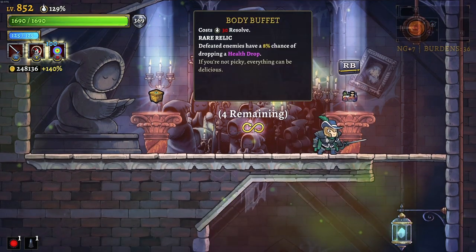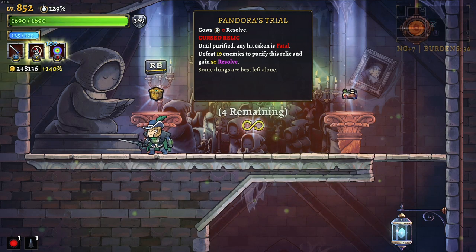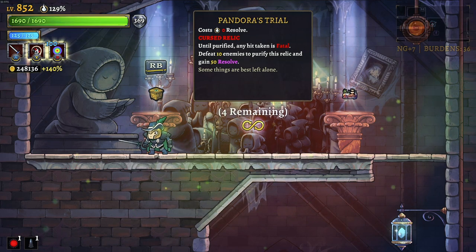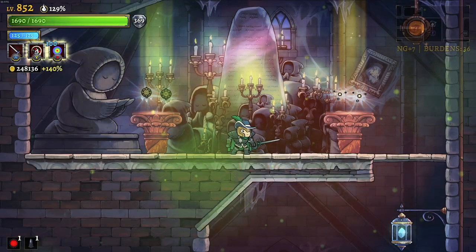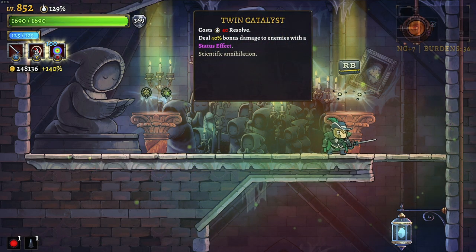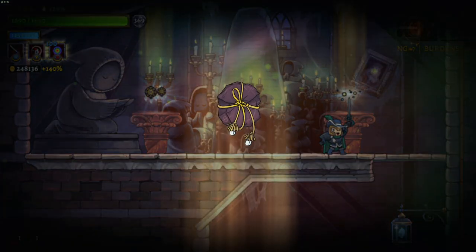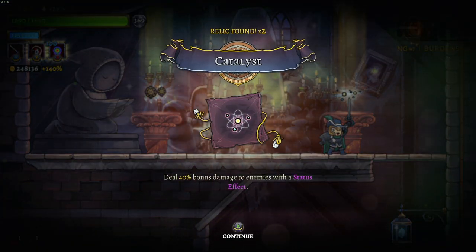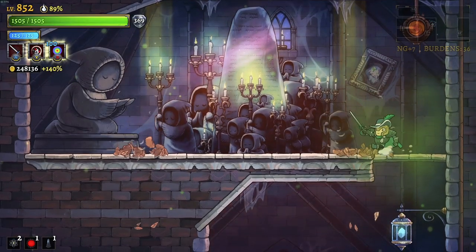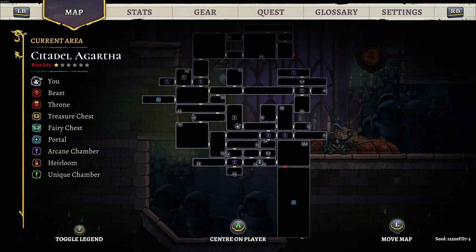Ooh, defeated enemies have an 8% chance of dropping health - that could be phenomenal. That could also be really good as well. I'm going to re-roll... oh, the re-roll was the right call. We're going to lose some maximum HP but deal 40% damage to enemies with a status effect. We apply status effects with every single cast of our spell and every single attack from our weapon.